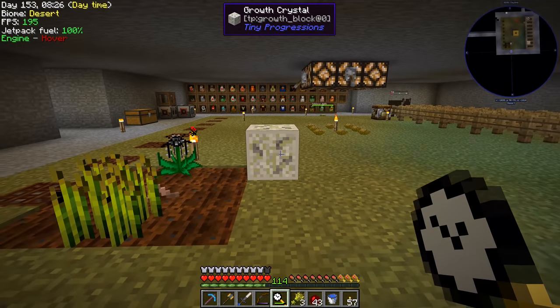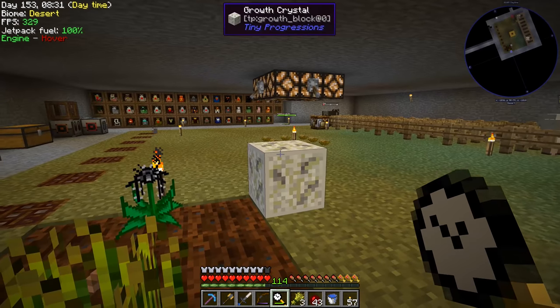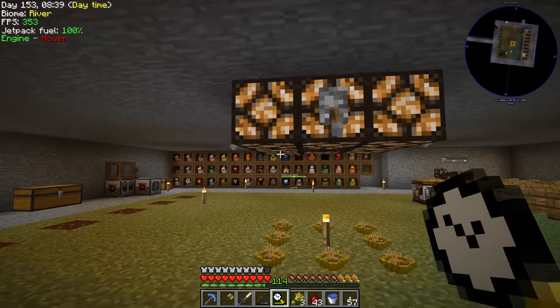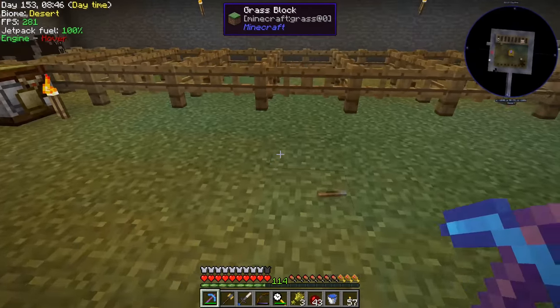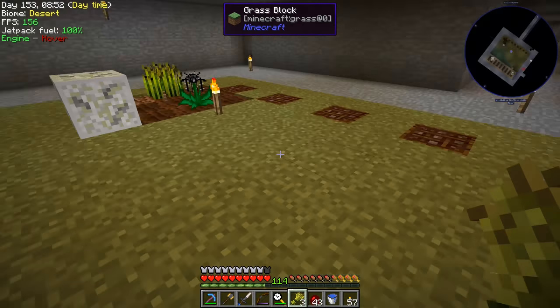We could have something like a mechanical user automatically right-clicking on this growth crystal to grow the crops. We were using this area for hatchery animals and things like that — I think we're going to repurpose this area here for crop growth.